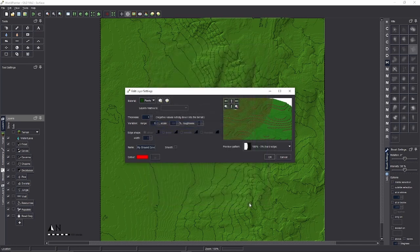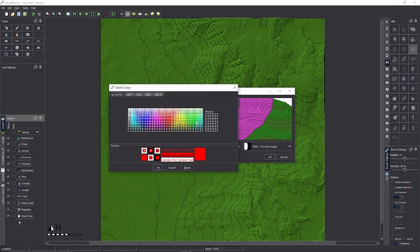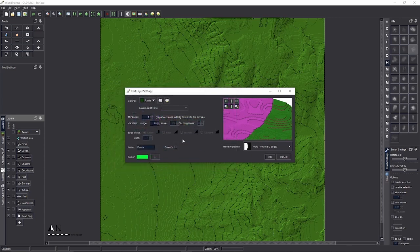Click OK and this panel should pop up. You can see they're starting to work with the plant layer. I'm going to call this 'Plants' and give it a nice planty color.